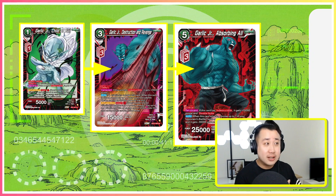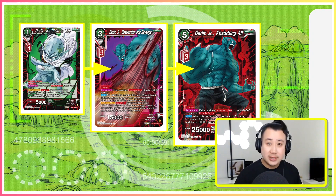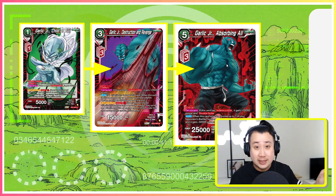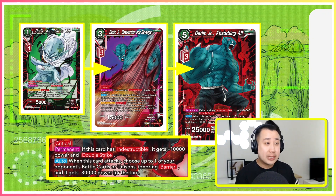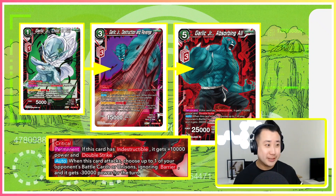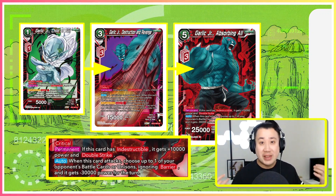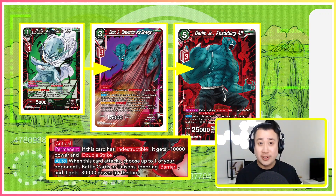Child of Evil has barrier and deflect. Destruction and Revenge does not have barrier — this is when you want to wish Indestructible for him, which is great because once he gets Indestructible, he becomes a 25k. Once you get Indestructible, your Garlic Junior all get bigger. Garlic Junior Absorbing All is the boss monster — once it gets Indestructible, using your leader wish with the Ambition card draw, it becomes a 35k double strike critical. When he swings, you choose one of your opponent's battle cards, ignoring barrier and minus 30k power for the turn. It is Indestructible, so unless your opponent is playing yellow, it is very difficult to remove. And the swing is not once per turn, so multiple swings actually work.